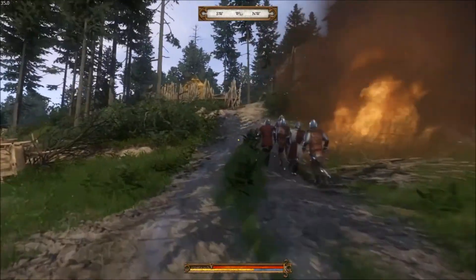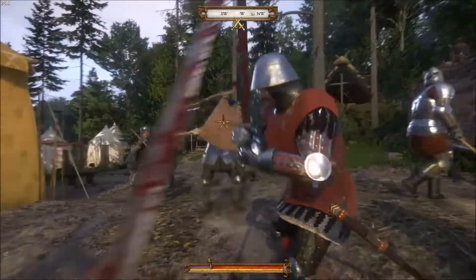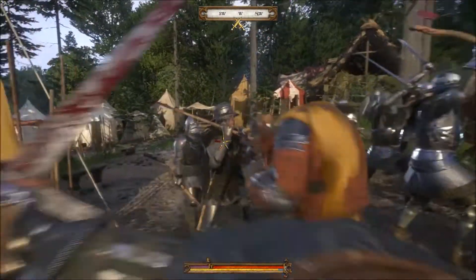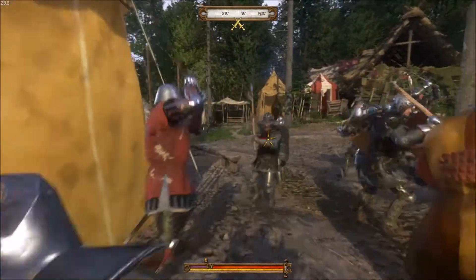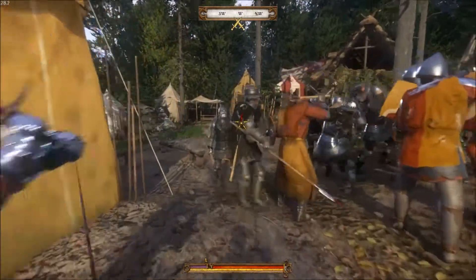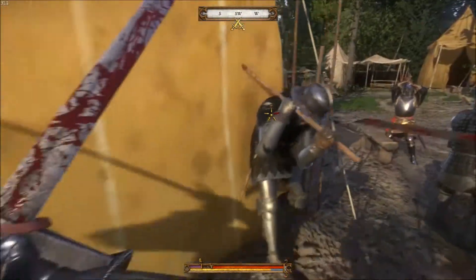Then we're going to advance to the main area. Same thing — just engage in the fight. Try not to get hit. Remember that you cannot heal during battle, so it's really important that you don't get hit. As long as you don't go off on your own, you should be okay. Just stick to the back and get a hit in when your enemy is turned.